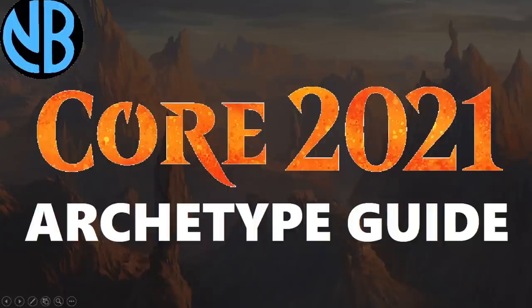Hello everybody, and welcome to another Core Set 2021 Draft Guide video. In today's video, I'm going to be discussing the 10 two-color combinations that you can draft in this set, some of the key synergies to be aware of, and how those decks are going to play out. Before I dive in, be sure to hit that thumbs up button, subscribe to the channel so you don't miss any future Core Set 2021 videos, and leave a comment with any questions, feedback, or which deck you're most excited to draft. Without further ado, let's dive on in.